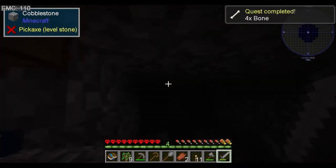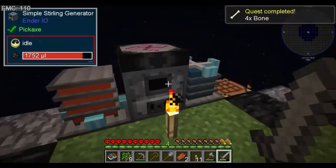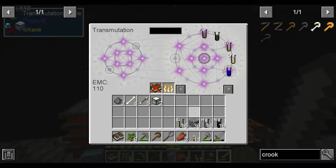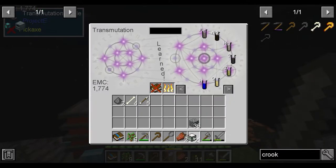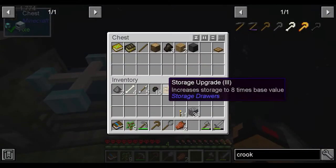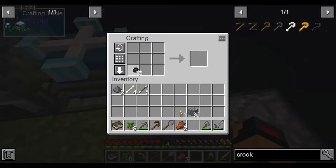Ender Pearls and Arrows are the two things you don't need to collect. So we can break this Ender Pearl we just got straight down, tuck the element straight into here. We just collected enough bones so that we no longer need that. We can also combine these together to make ourselves more charcoal.